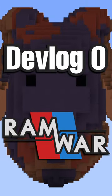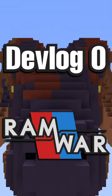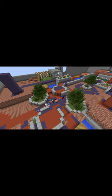Devlog Zero for Ram War, the Minecraft FPS. This is the game where two teams use powerful weapons to fight over a sheep.